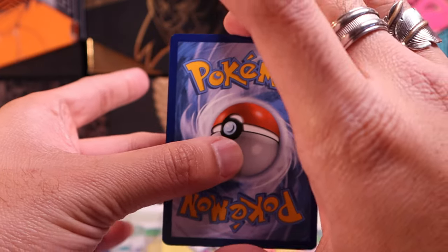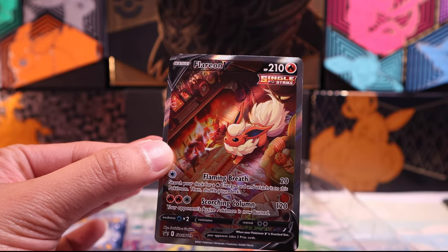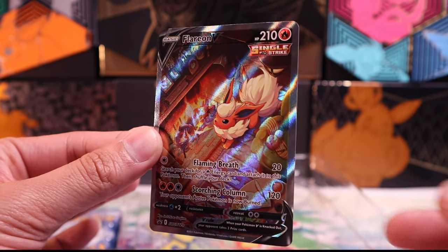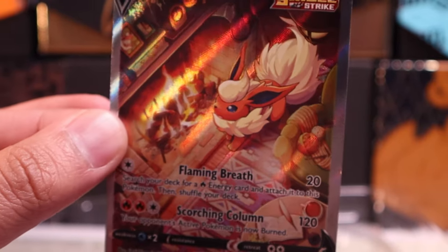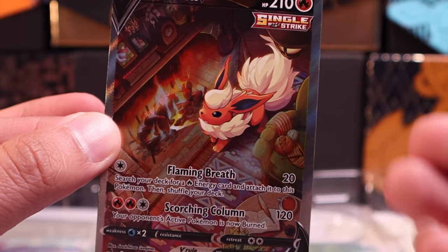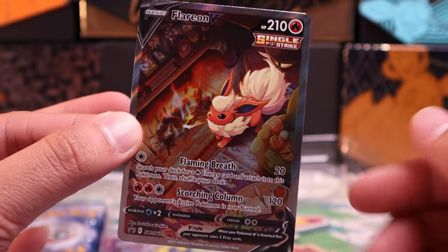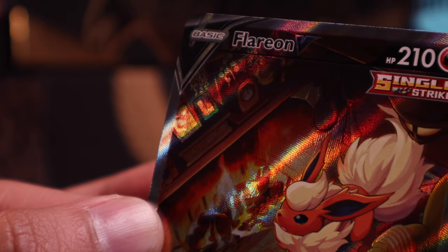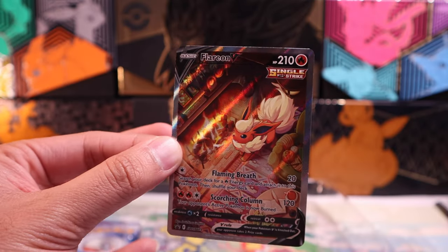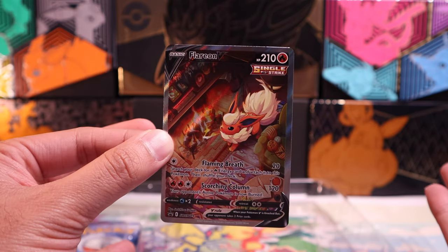How can you not want to get the entire set of Eeveelution alternate art cards from Evolving Skies? These arts are just absolutely gorgeous. And that's why I'm really taken by these promos — it makes me want to hunt down the rest of them. So getting these as promos, you guys have suckered me into hunting down more cards. Hopefully these picture frames are of the current Flareon, and this person isn't one of those animal hoarders that just has a bunch of Pomeranians. But that absolutely could be the case.